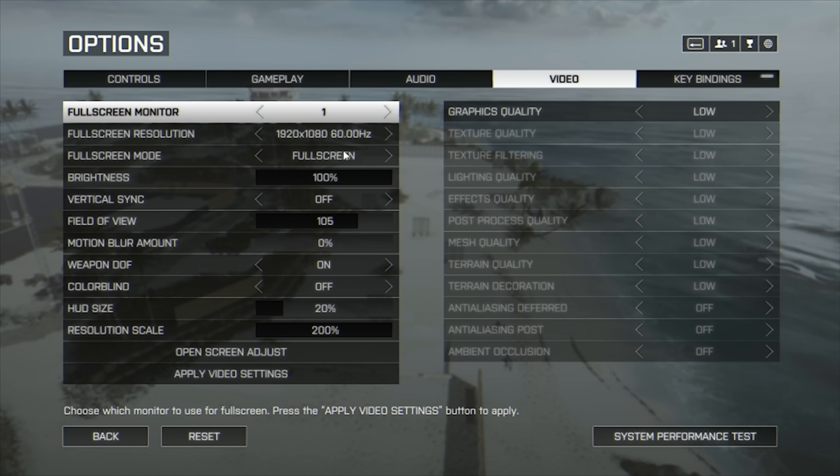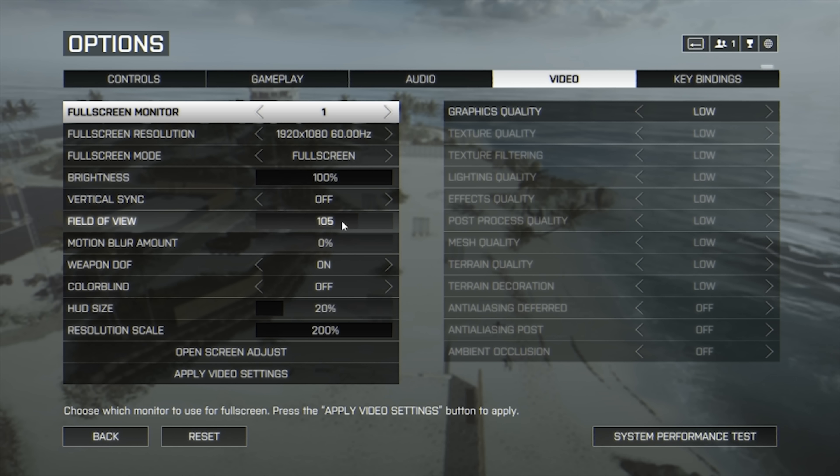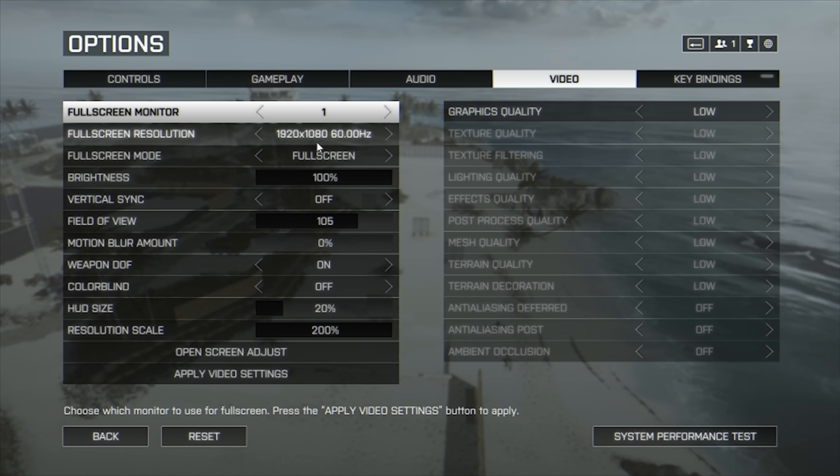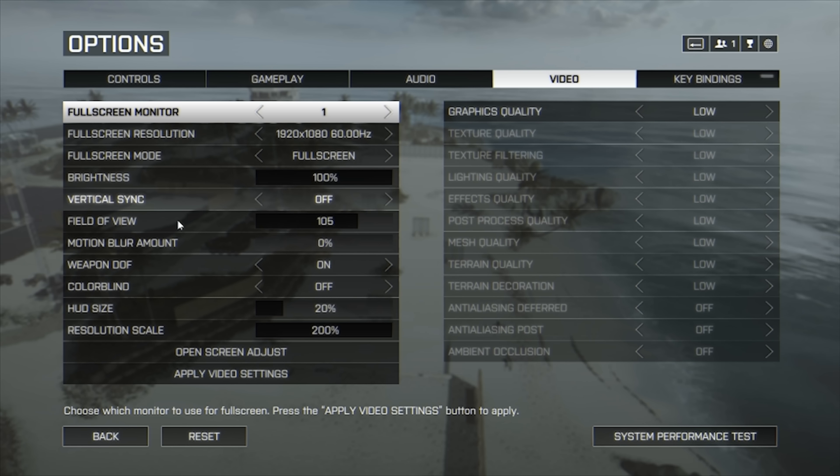Field of view is another key thing to adjust. A lot of PC players, especially from previous titles, like to increase their FOV as high as they can go. In Battlefield 4 you can go up to 120 FOV, which gives you a warped, very large-scale view that makes it feel like you're moving at high speed. It makes gameplay feel faster overall. But personally it makes it a little difficult to acquire targets because they start to shrink and become really small.